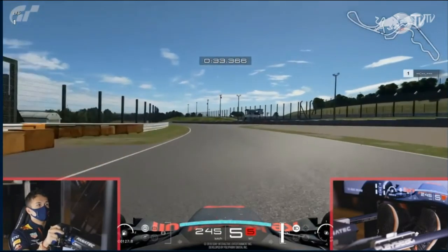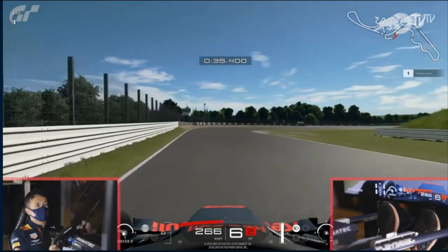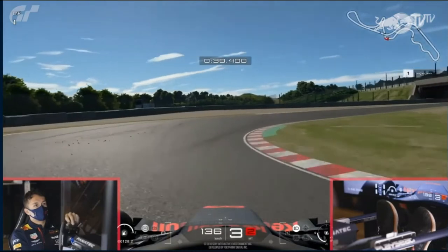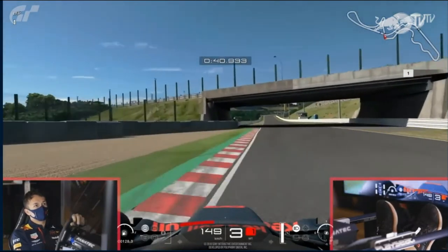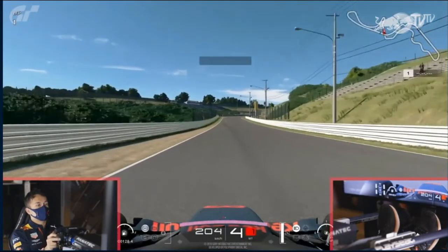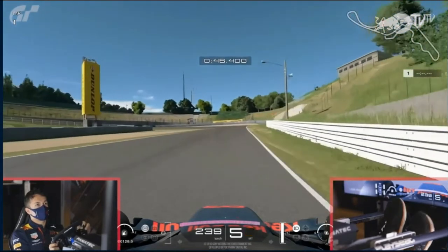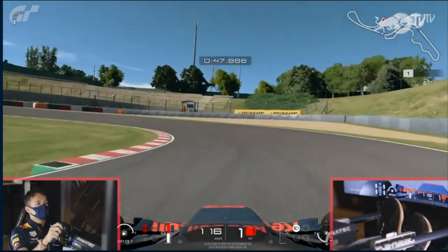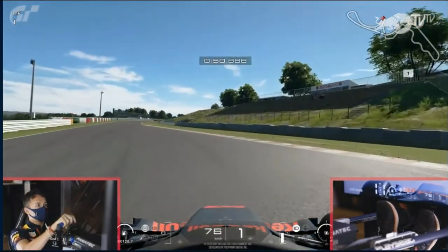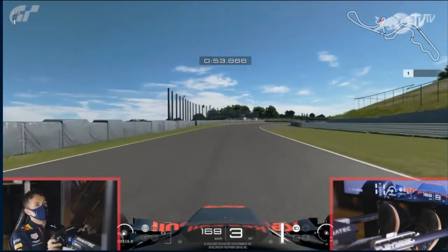Coming towards the Degners - Verstappen had to lift through Degner 1, and Albon does the same, a slight lift, down one gear, then braking heavily for Degner 2. He gets onto the kerb and uses the AstroTurf but doesn't go wide into the gravel like Verstappen - a bit better for lap time. At the hairpin he's down into 1st gear and keeps it in 1st through the traction zone - selecting 2nd on exit could potentially gain some time.